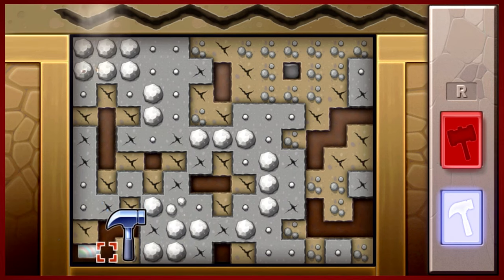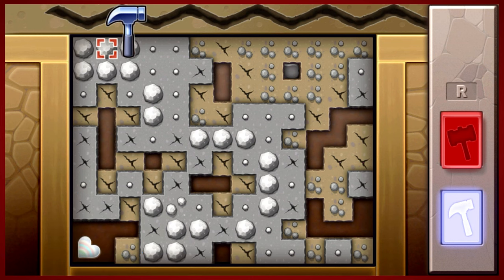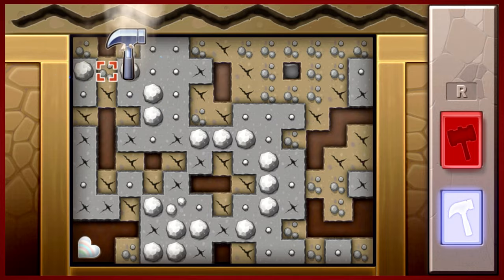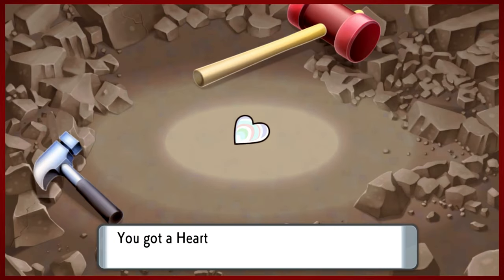Looks like we might have found something - are we gonna have enough time to get it? That's a heart scale, I think. It's actually a really good prize. This is actually the only way to find fossils in this game, so finding a heart scale really is nice. Very cool.